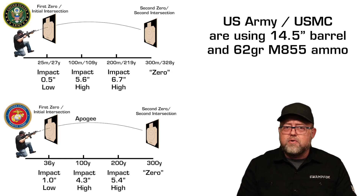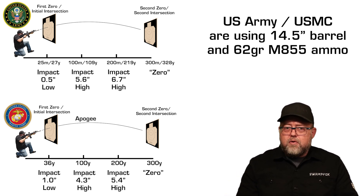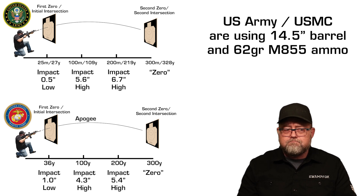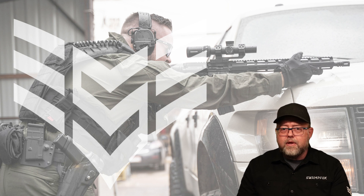The Army and Marine Corps Battle Sight Zeros do give you a longer effective range in total, but the price you pay is greatly increased point-of-impact deviation between the two intersections. At 200 yards, if you aim accidentally a little bit high, you might sail your round right over the target. For military applications, the military Battle Sight Zeros are probably the right way to go — the Army and Marines have scienced this out. They need as much effective range as possible with thousands of standard-issue firearms, and they're willing to deal with more point-of-impact deviation to extend that range. But as a civilian, I care more about point-of-impact deviation at the apogee. I'm legally responsible for every round fired — there is no such thing as a miss. What we call a miss is really an unintentional hit on something you accidentally shot.